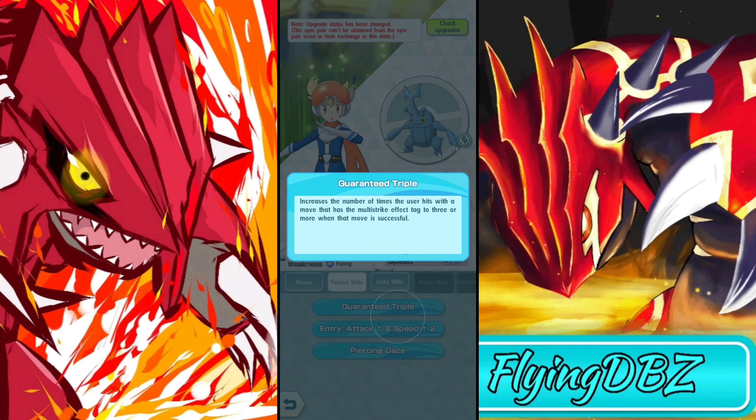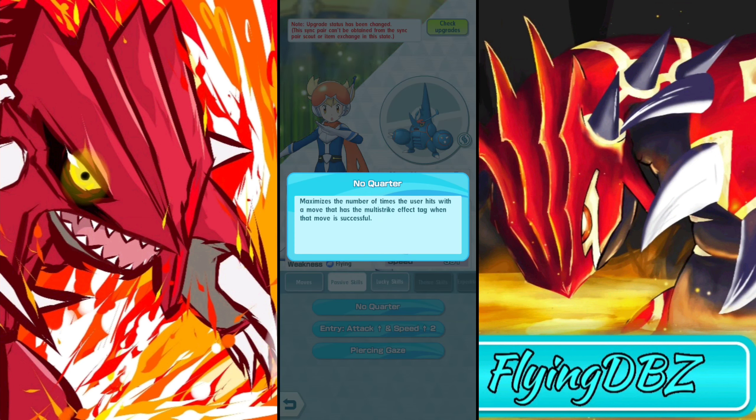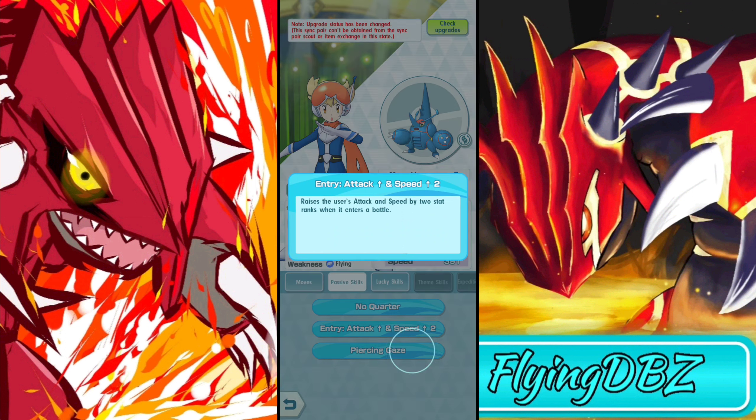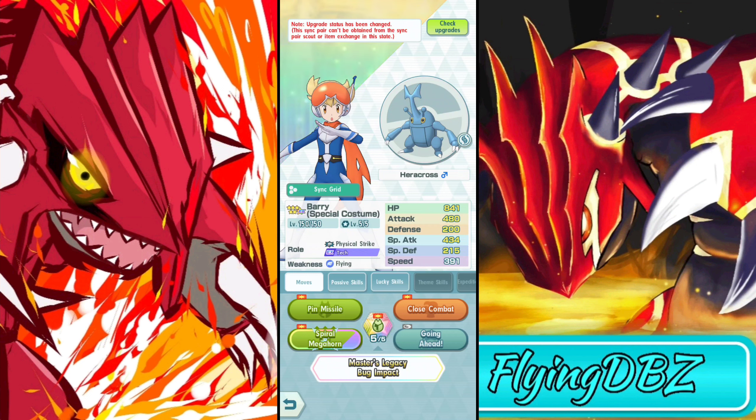For their passives, they have Guaranteed Triple, which increases the number of times the user hits with a move that has a multi-strike effect tag to three or more when the move is successful. Then they have Entry Attack and Speed 2, which raises attack and speed by two stat ranks when the user enters battle. They also have Piercing Gaze, which allows you to never miss your attack. When they mega evolve, Guaranteed Triple changes to No Quarter, which maximizes the number of hits with a multi-strike move.